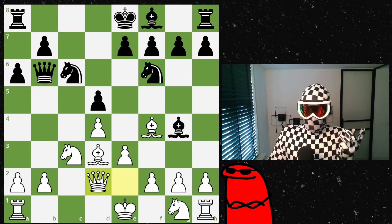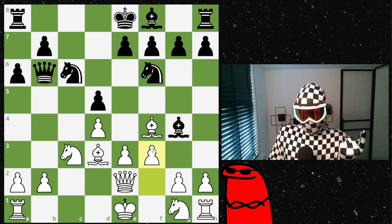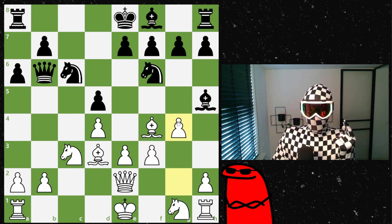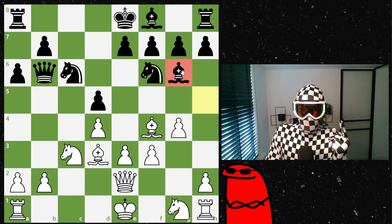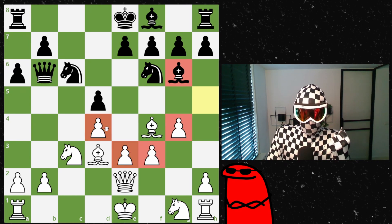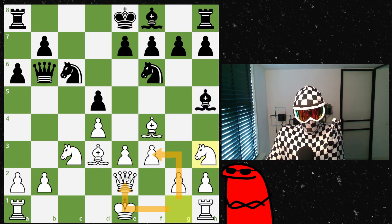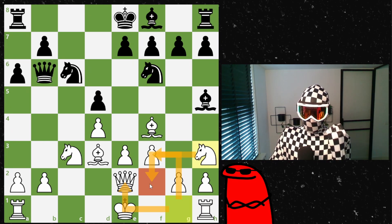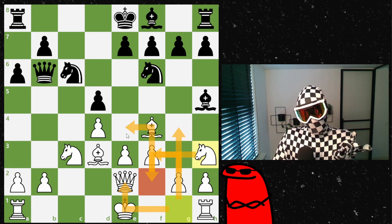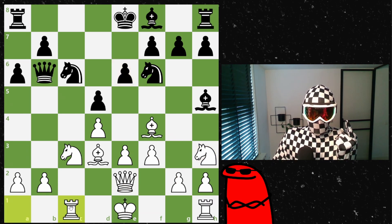If I were to move my queen once more I'd simply lose a tempo, so I went for f3 — a bit provoking because I want to play f3 and then g4. My opponent played into it, and after bishop to h5 I could have gone g4 right away followed by bishop to g6, which is thematic in the Exchange Slav. Instead I played knight to h3, a good move since the knight can't develop to the normal squares. I wanted the f2 square for the knight to support the g-pawn and maybe the e-pawn push.